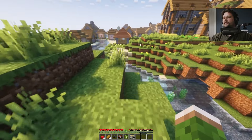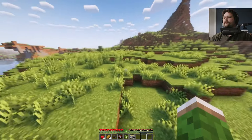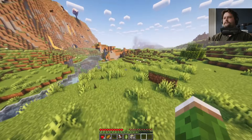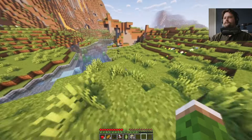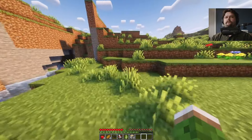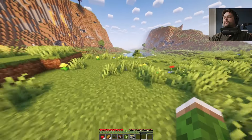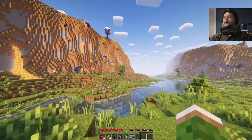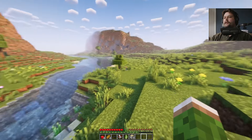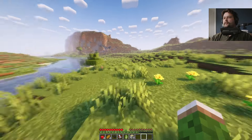Does this river go all the way? Yeah, it goes all the way to the port. So maybe we can live off the river — that could be good. Look at that! I've got a lava flow, a cherry tree above some flowers, and this beautiful gradual basin here.